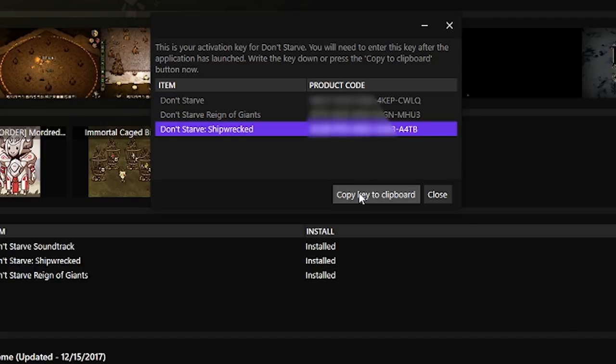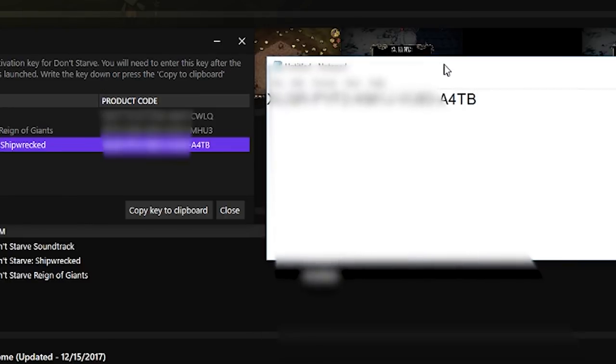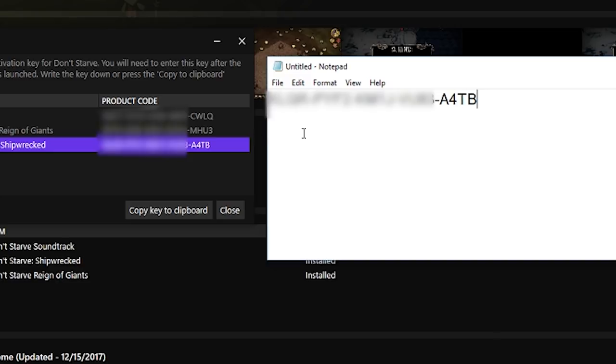It is relatively easy to move this code into the game, as you can simply select it in this menu and click Copy Key to Keyboard. If you want to make sure that you actually have copied this key, bring up something like Notepad, paste your computer's clipboard into there, and just double-check it before actually going into the game.